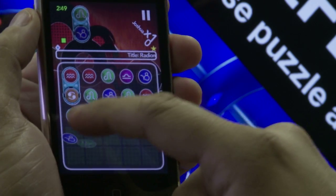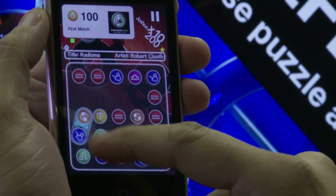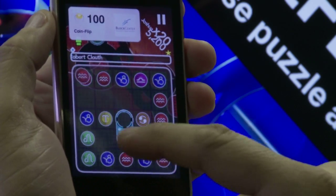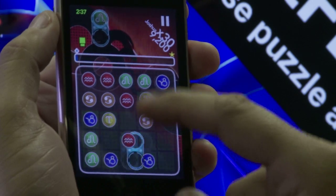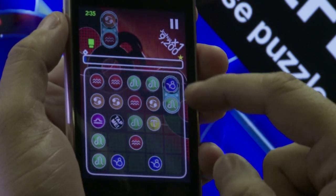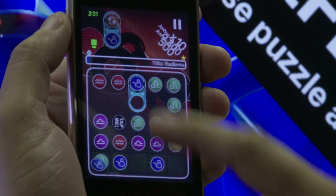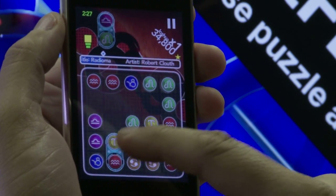BitFlip is a match-three puzzle game with a little twist on top of it. By double-tapping on your Switch, you flip the pieces over and it creates more opportunity for you to match different pieces — it just makes it a lot more exciting. So BitFlip is Matching Evolved — it's a synesthetic puzzle game that allows you to match by both swapping pieces around the board and flipping them all.